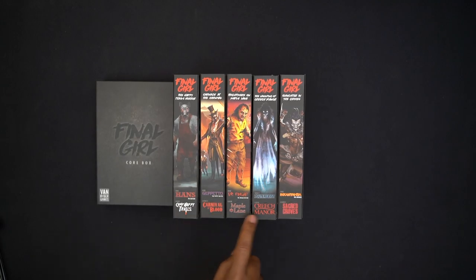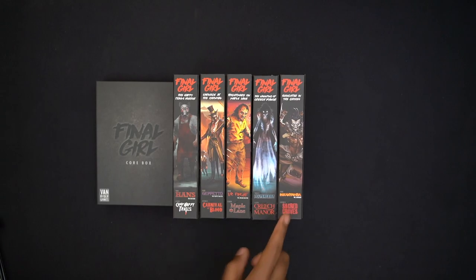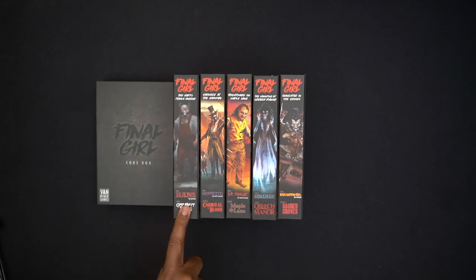As far as locations, there are five different ones. The cool thing about this game is that each box comes with two final girls, and you can mix and match everything. I can take the final girl from Camp Happy Trails and play her in Creech Manor; I can take Hans from Camp Happy Trails and fight him in Sacred Groves; or I can take Incanaba and fight him in Carnival Blood. So you can mix and match a lot of things — that's one of the pros. The locations are basically another character you're fighting or dealing with; they have different map layouts.